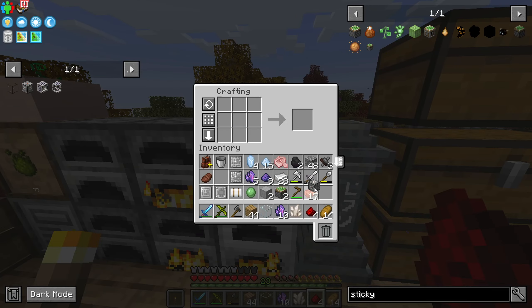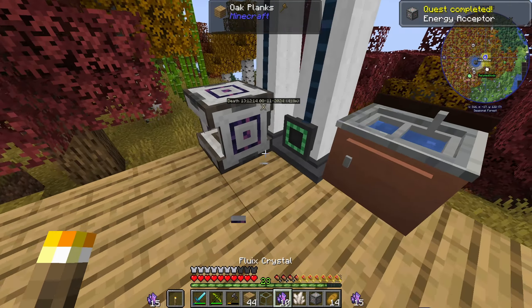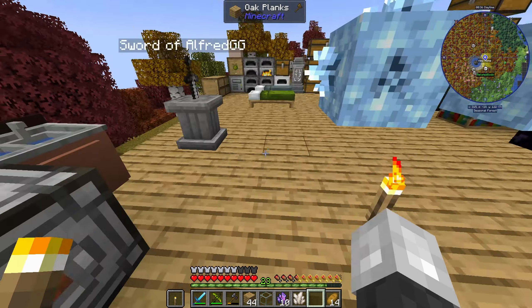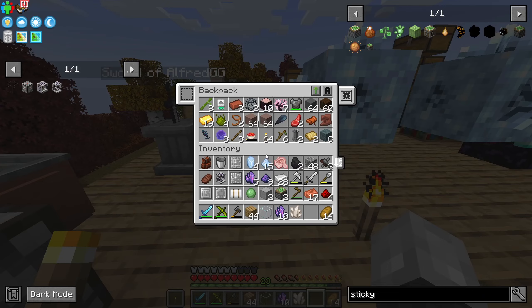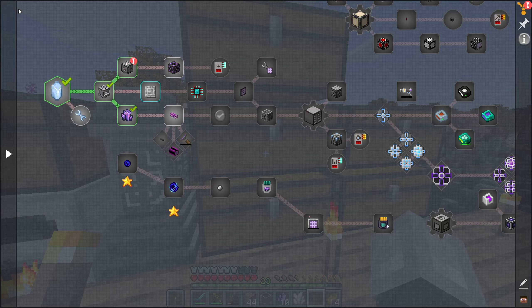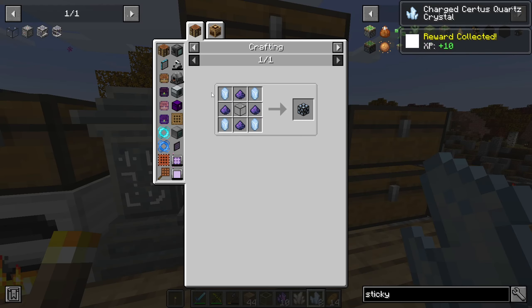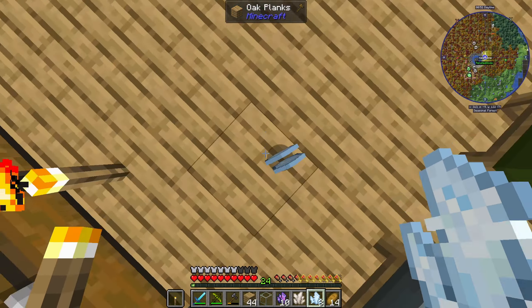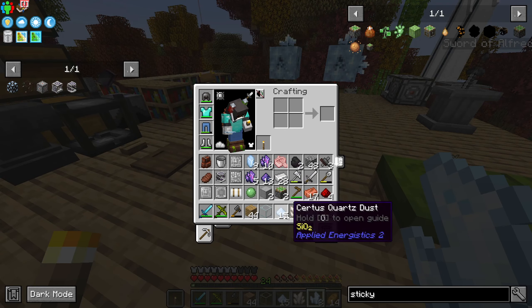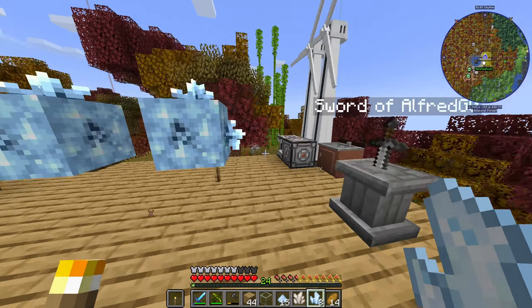Yeah we need some blaze rods. Did you say you had an energy pipe by chance? I got a fluid pipe but no energy pipe — it's okay, it'll work. Here's some more stuff you might need. Thank you — how do I make more of this? Just those and those.